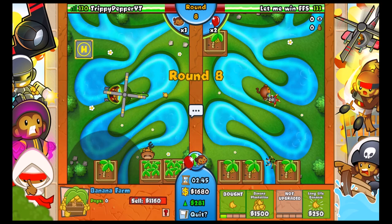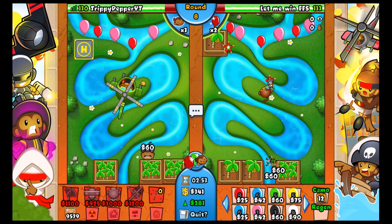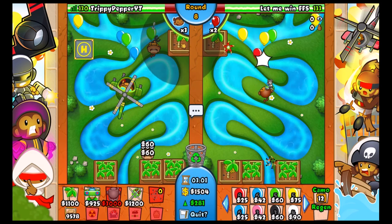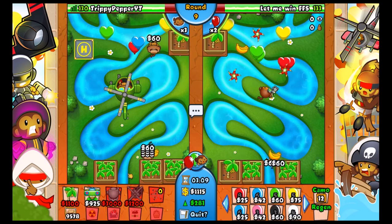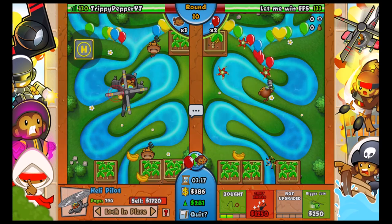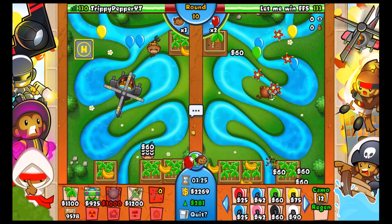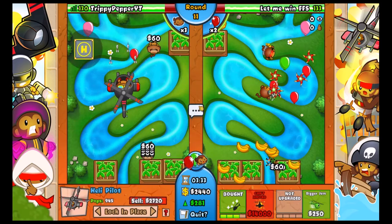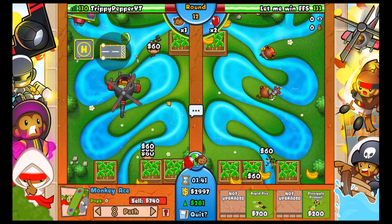He doesn't look like he's gonna send, so going for the plantation and then the quad darts. I'll be greedy and get the plantation. We've got four farms, almost all at plantation level. We'll get four plantations on this round. Need to upgrade to razor rotors - it's pretty cheap. I'd prefer to lock it in place rather than set it to pursuit, because if it's on pursuit the razor rotors don't hit the balloons as well. There's no great spot for the ace - we'll have to put it here.